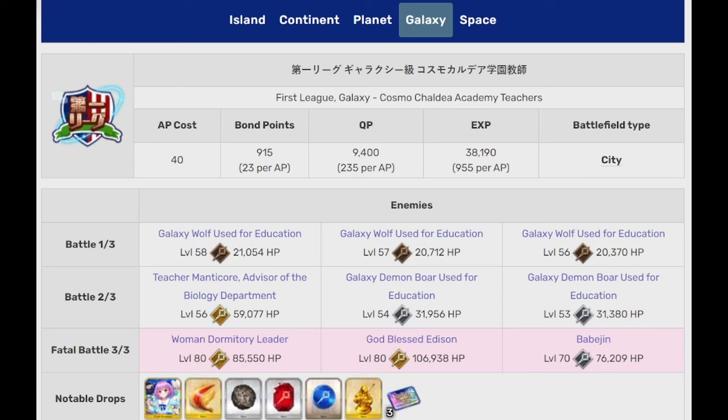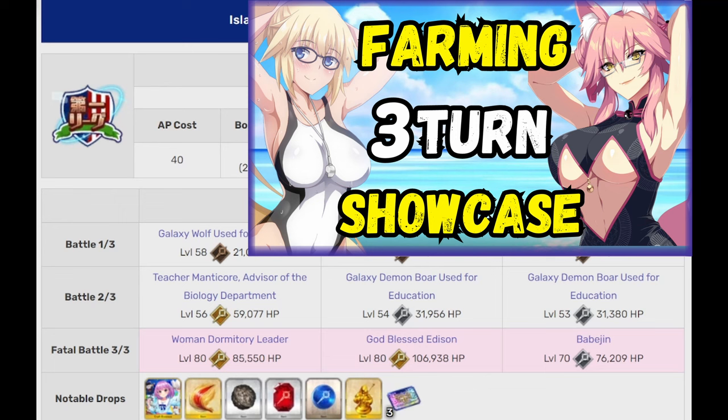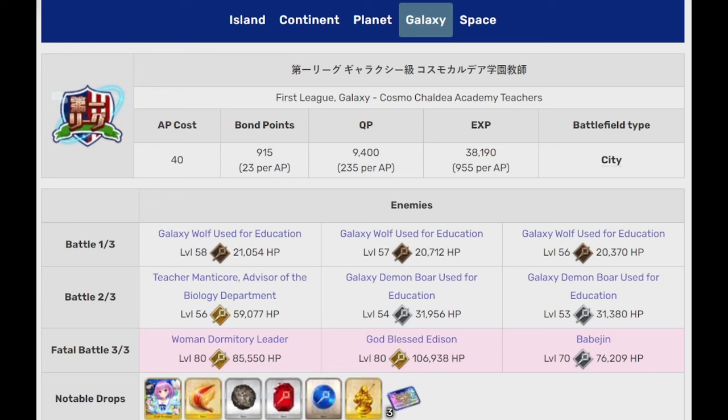We will talk about the 3 Lotto nodes from all 3 time gates, and as the event progresses I will make a video showing how I farm the currencies and the Lotto during every time gate each 5 days. The first Lotto node is a simple 3 waves of casters, meaning most Arts and Quick Loopers will have no problem getting refunds at all, especially if you use the Damage CE if you have problems in that area. After all, sacrificing 1 CE slot but clearing faster is still better.